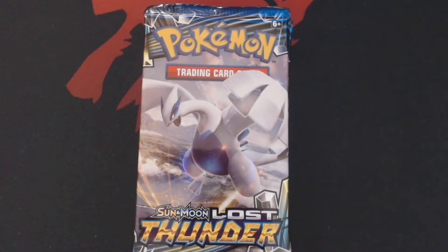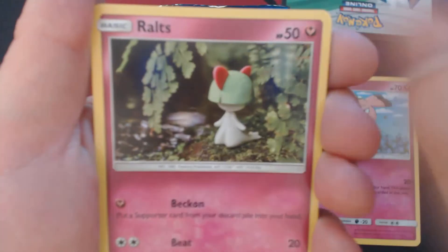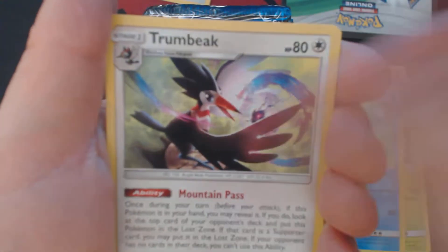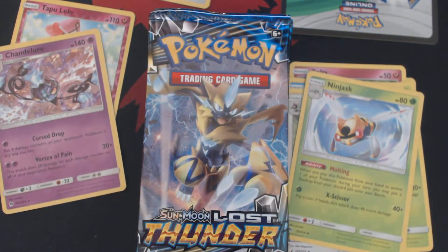I'm cracking these packs off-camera because the TCG Online code card is packaged backwards, and I do not want to show that off on camera. Something interesting this way comes. We've got Snubble, Ralts, DeDene, Cyndaquil, Pineco, Water Energy, Brioni, Trumbeak, Ninjask, Reverse Holo Tapu Lele, and Holographic Chandelure.